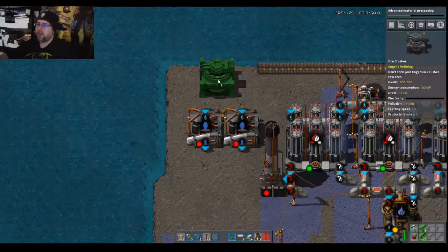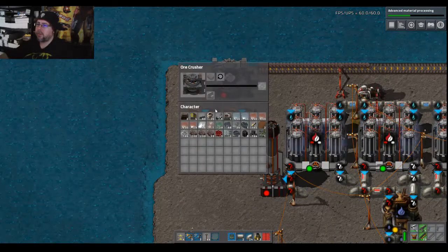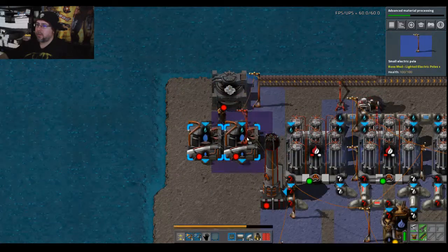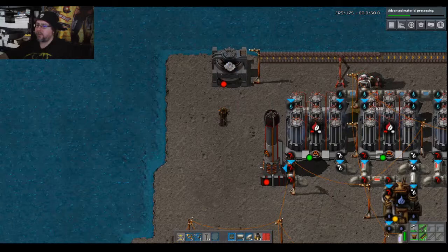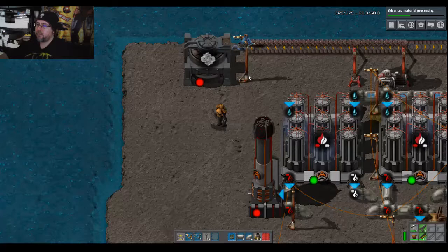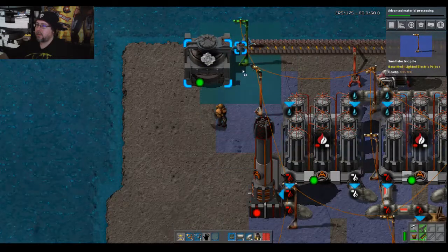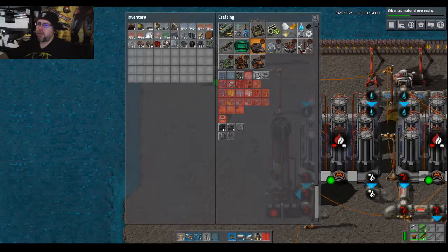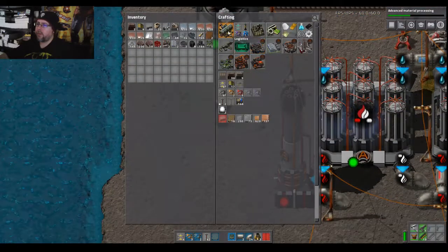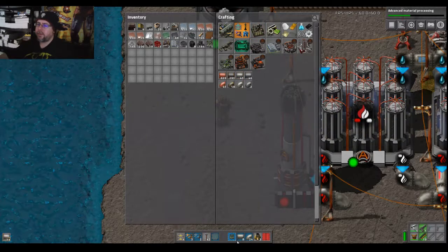A crusher crushing stone. All right, so these have to go down one more. Any more stone pipes too. All right, now where do those two liquefiers go?